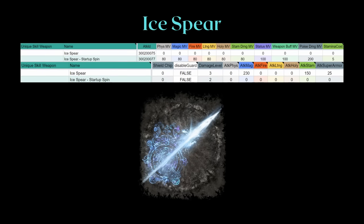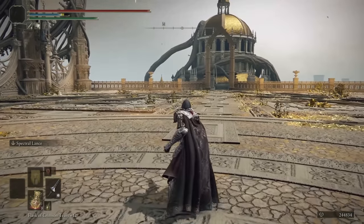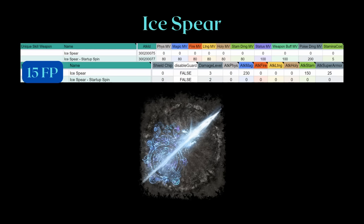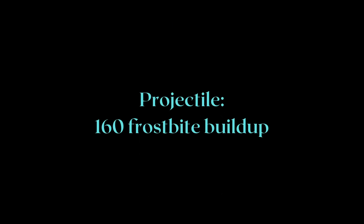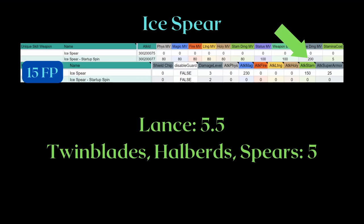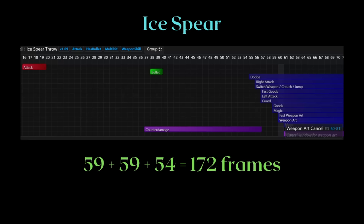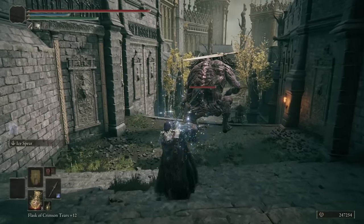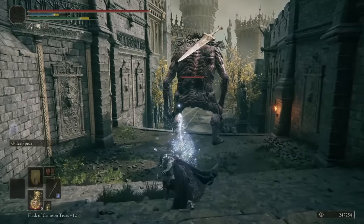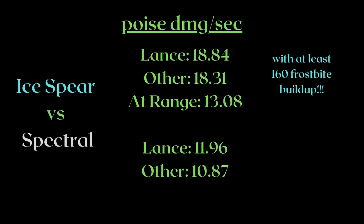Instead of Spectral Lance, you can run Ice Spear for poise break. The Ice Spear projectile deals a flat 160 frostbite buildup even if your weapon is not on cold infusion. However, the melee spinning startup is a weapon hit based on your infusion — and you deal slightly more poise damage with the Lance. Three hits of Ice Spear's total poise damage with a much faster animation beats Spectral Lance. The pure ranged poise damage comes to 13.08 — higher than Spectral Lance. Combined with the 160 frostbite buildup, that seals the deal: frostbiting an enemy allows you to deal 20% more damage, including the critical hit.